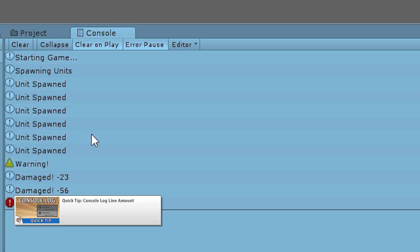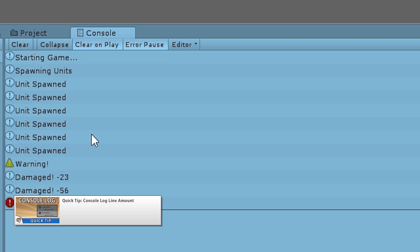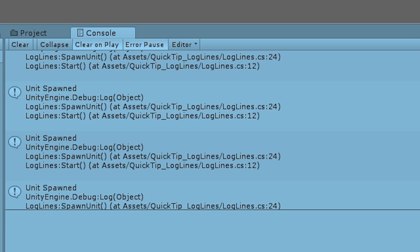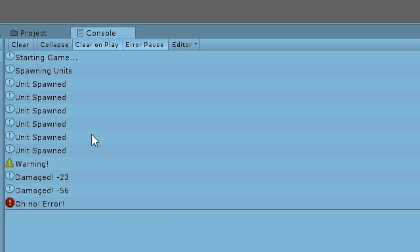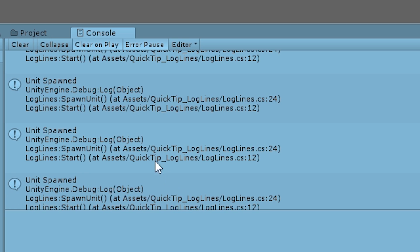The second video covers another very useful but somewhat hidden feature of Unity. You can change the number of lines that are displayed in the console per each log entry. This is extremely useful for making the console either more compact so you can see a lot of entries at once, or more expanded so you can see more information or the log trace.